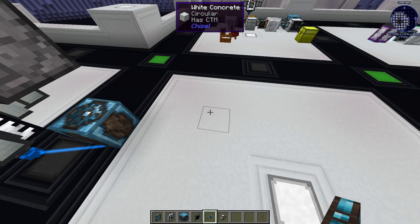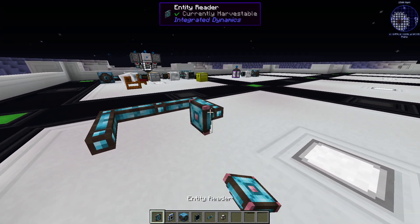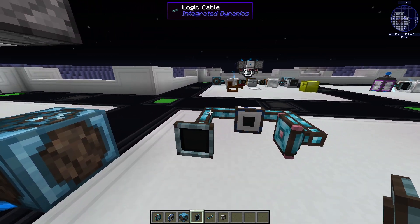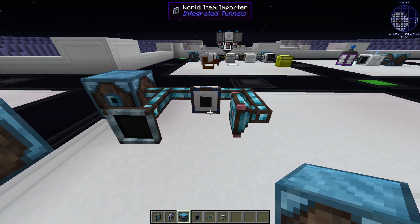Let's start with the first chamber. We put down a few cables, an entity reader, an importer, and a display panel. And don't forget about the wearable store.